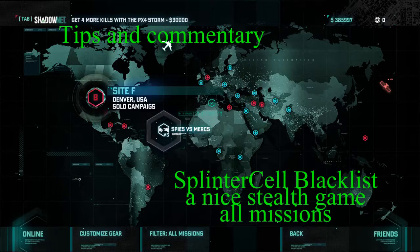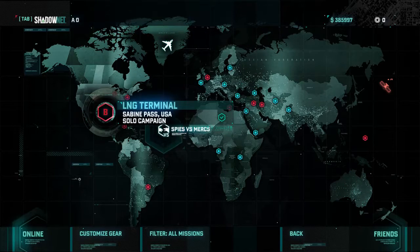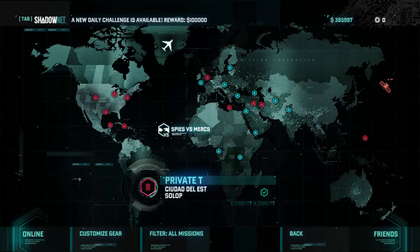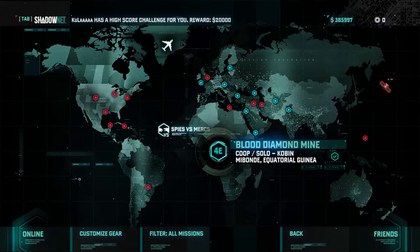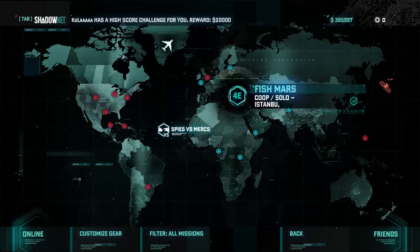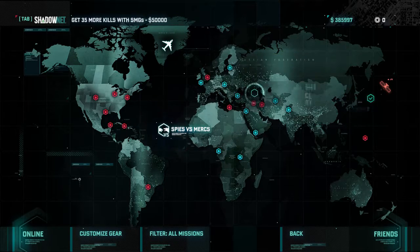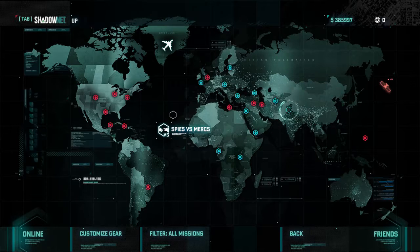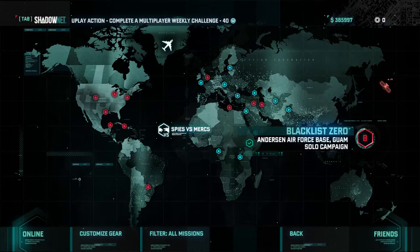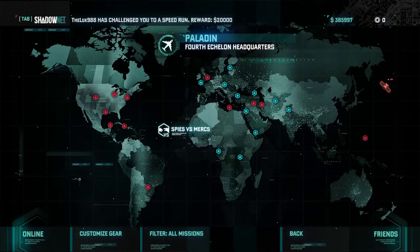I wanted to tell you how much I enjoyed playing Splinter Cell Blacklist. I really liked this game. All the Splinter Cells are stealth-oriented, but this game adds the ability to use guns a little bit more, which I enjoy a lot. You can't really do run and gun without getting slaughtered, but if you're doing stealth, you can do it pretty well. There are approximately 21 different missions you can play. It reminds me a whole lot of Hitman, where you can explore your environment and figure out the best approaches to get through different sections.